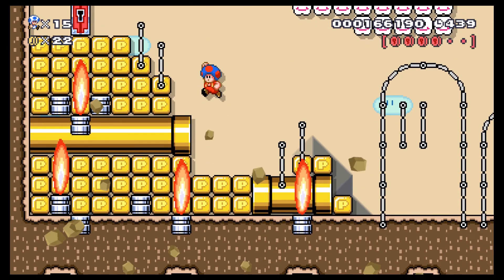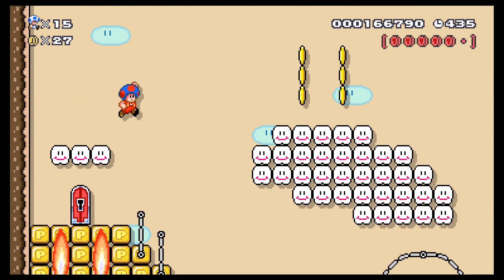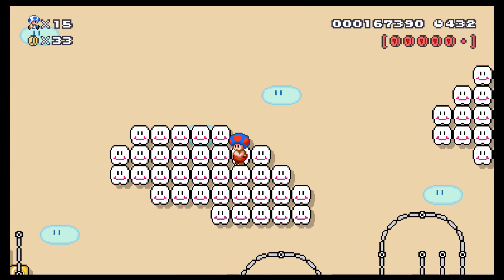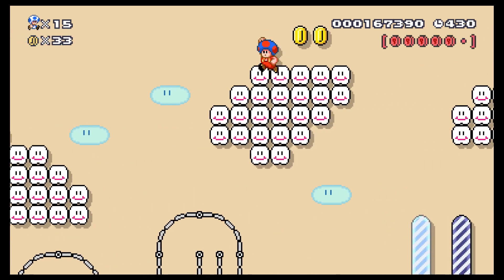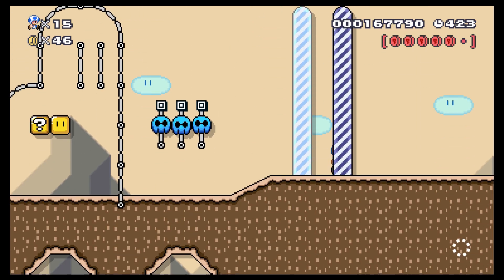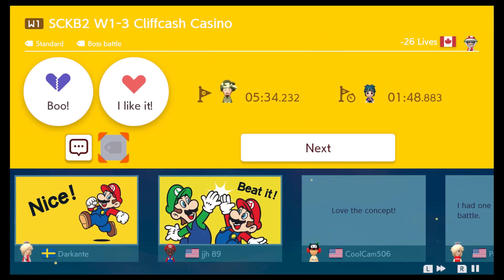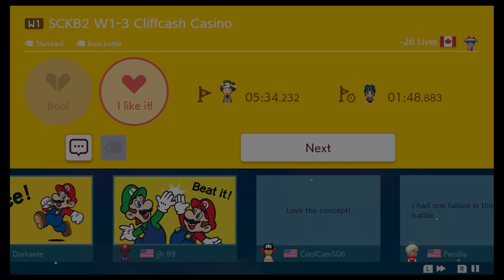It would have been cool if there was a slot machine aesthetic like in Mr. Snom's world — that would have been a nice touch considering this is a casino level. It's almost still cool though. Again, I missed a pink coin somewhere. Yeah, another neat fun level with lots of different paths, but I wish I had the ability to go back and explore more — that was kind of a downside of this level.